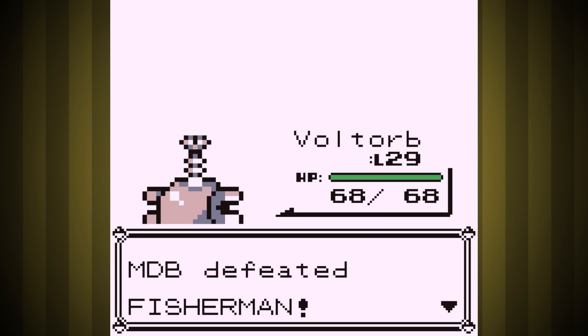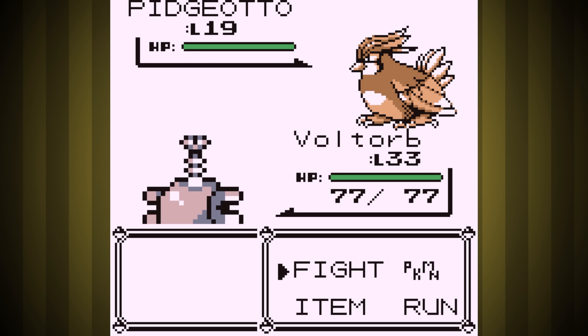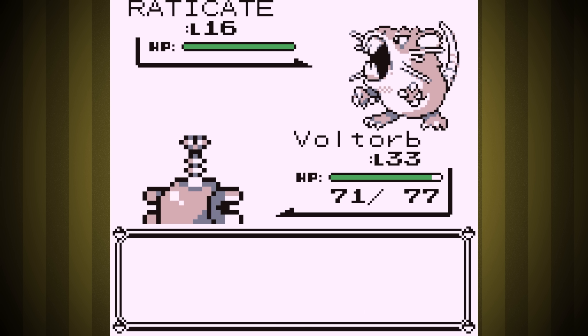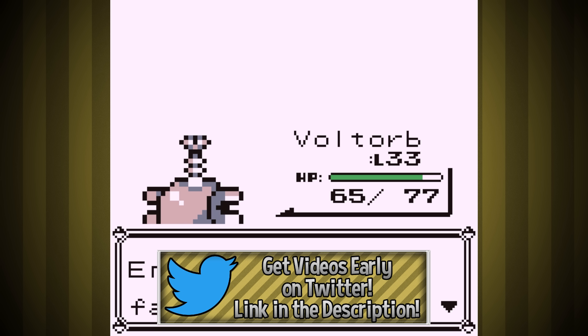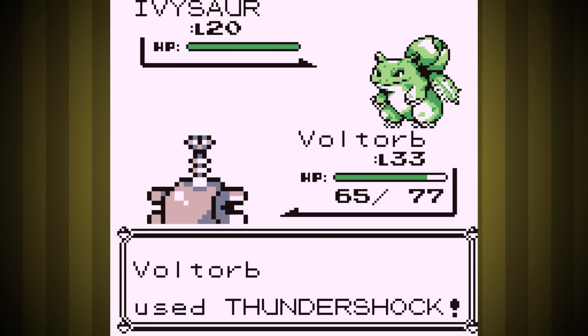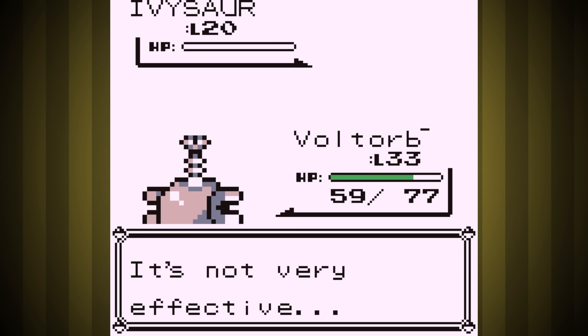Easy like the rival on the SSS Anne usually is. The rival went super easy again. Ivysaur puts up a little bit of a fight here, but we were in no real danger. I'm not really sure how the Electric Gym is going to go right after this though, since they're going to resist our only passable move. Maybe Sonic Boom will be the right approach.